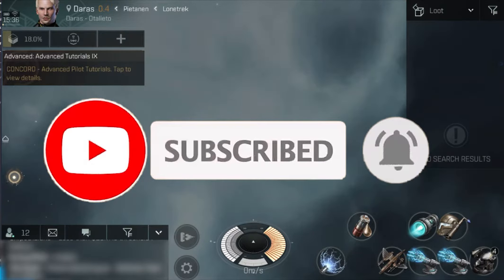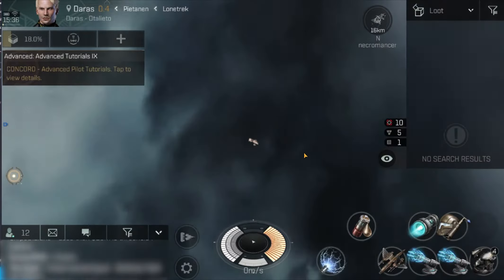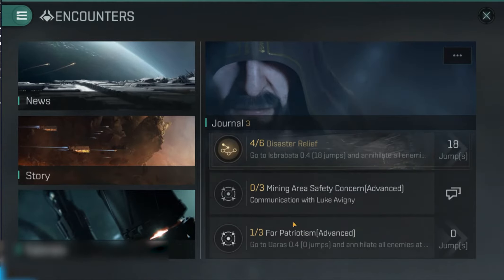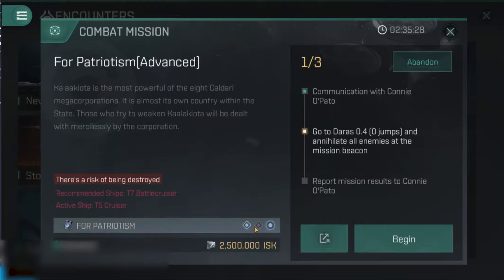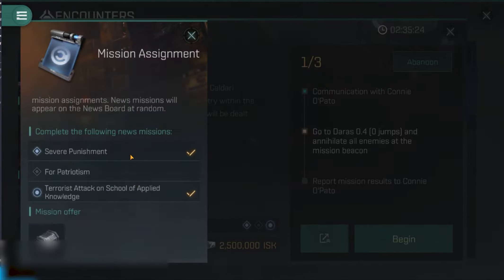Hey everyone. Shortly after recording the last video about how the aim is to grind away and get a bit more money, I thought this might be quite useful. I was running another encounter and when I refreshed my encounters, Full Patriotism Advanced popped up. This is the last one I need in order to get the Full Full Patriotism mission.